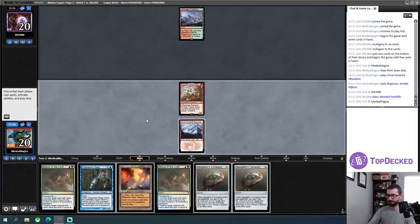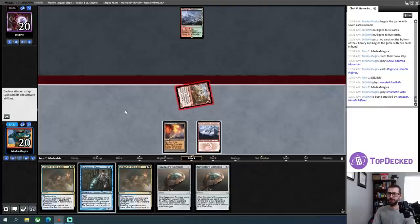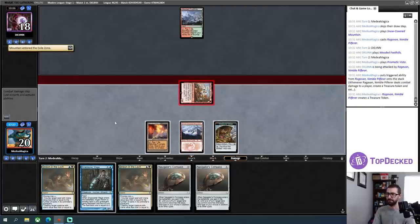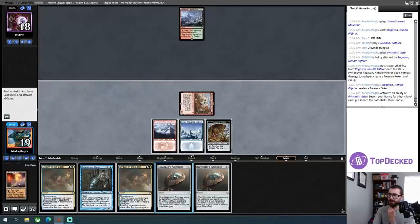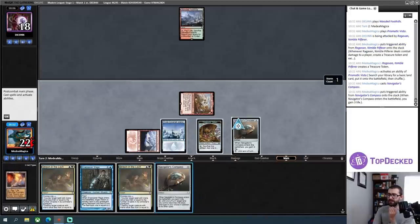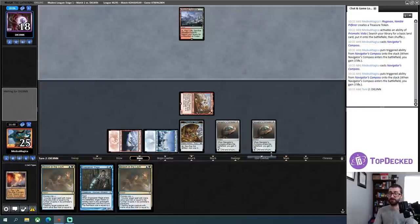No action from my opponent — fantastic. I'll get my two damage in and actually fix my mana. I'll just play out these compasses right now. My opponent doesn't have too many lands in the graveyard yet, but I'm going to go ahead and take my life gain slash mana fixing here. The difference between this card and Arcum's Astrolabe is so apparent — I didn't just cantrip and stay card neutral.